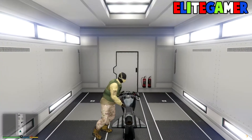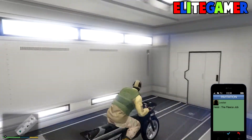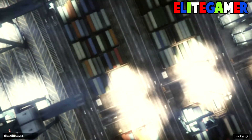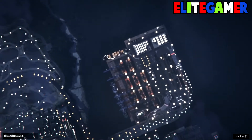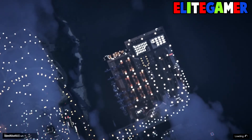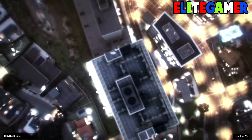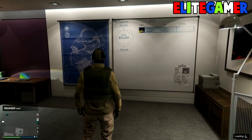Now if you already have your Oppressor, you're good. You want to drive it inside your MOC. Once you're in there, open up your phone and look for Lester Heist. Now if you have the heist setup it'll work with that or the finale, but for now I'll just do it with the setup. Accept the setup and wait until you load into your apartment.